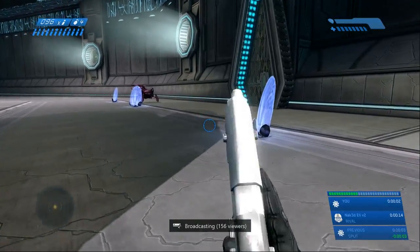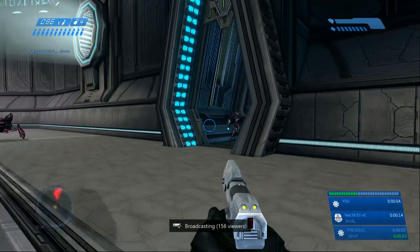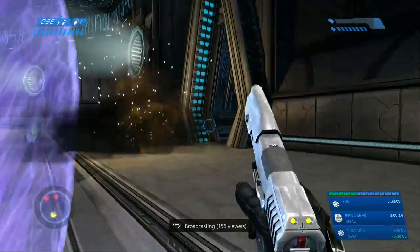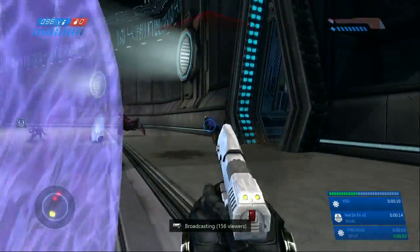What's up, this is Naked Eli, the Mostly Unclothed Gamer, bringing you a legendary speedrun guide for Assault in the Control Room. This is one of my favorite speedruns — it has one of the hardest and coolest tricks to pull off in the entire game.